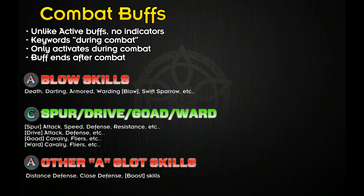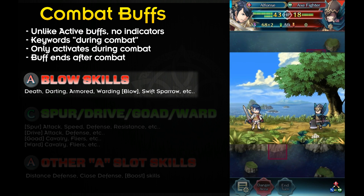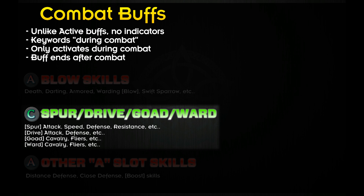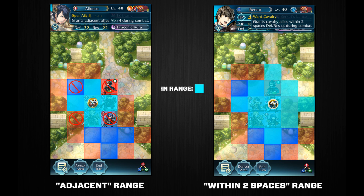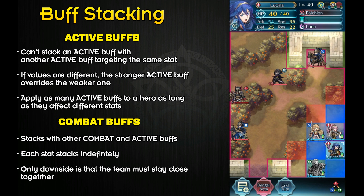There are tons of skills categorized as combat buffs, so I'll go over the two common ones. First are the blow skills — these only activate during combat initiations, meaning only during the player phase, not the enemy phase. The skills I'm mostly going to talk about today are the spur buffs. There are similar skills: drive, goad, and ward. Spur buffs only apply to adjacent allies during combat, while drive, goad, and ward work for heroes within two spaces. Goad and ward have a higher buff value than drive and spurs, but they only work for certain classes. Some other skills not listed include distant defense, close defense, and the boost skills.